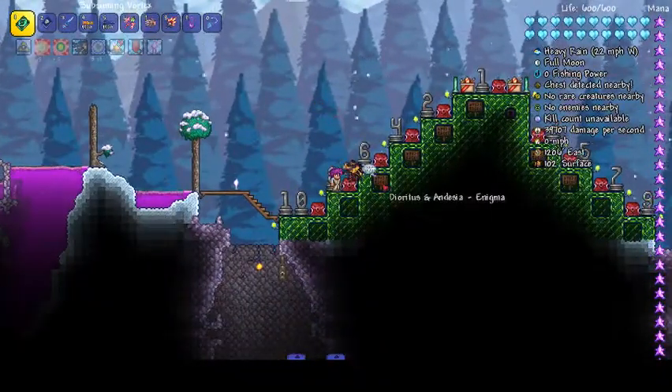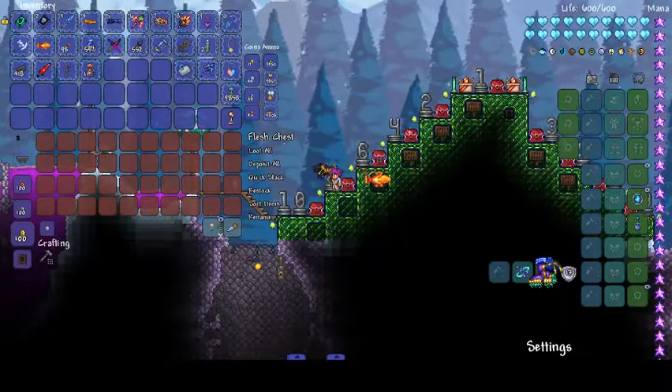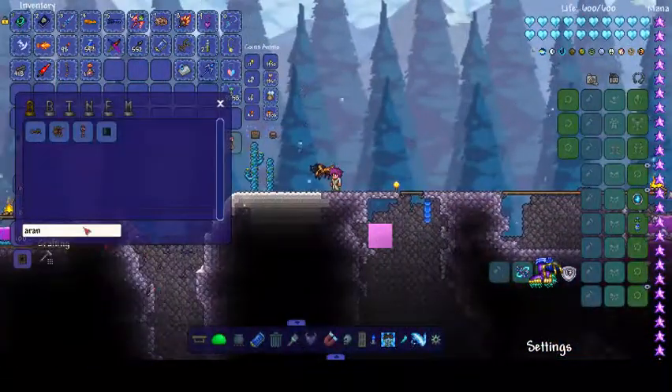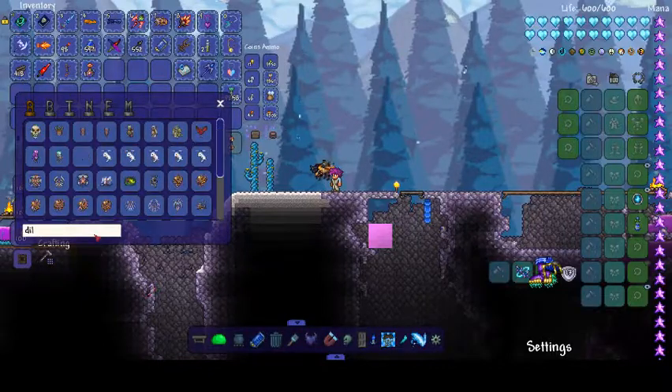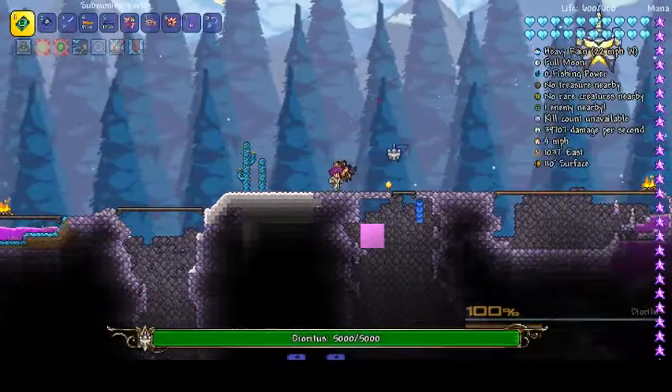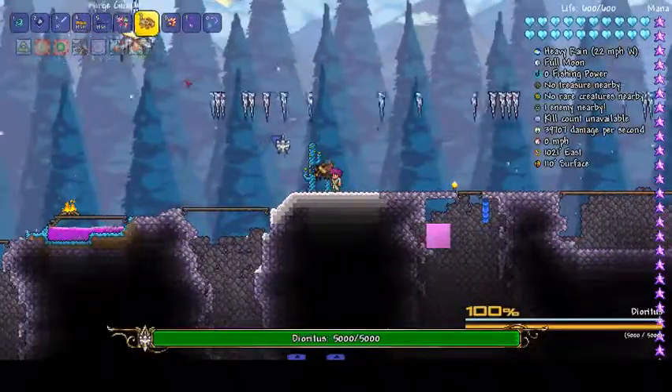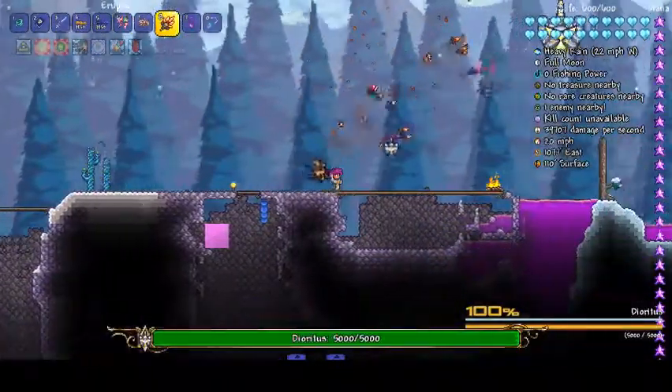At number six is Diuretus and Andesia from Enigma. I'm not going to go down — I'm just going to spawn them up here. The first form is Diuretus. This is a four-stage boss fight. I'm going to use these knives from Enigma itself.